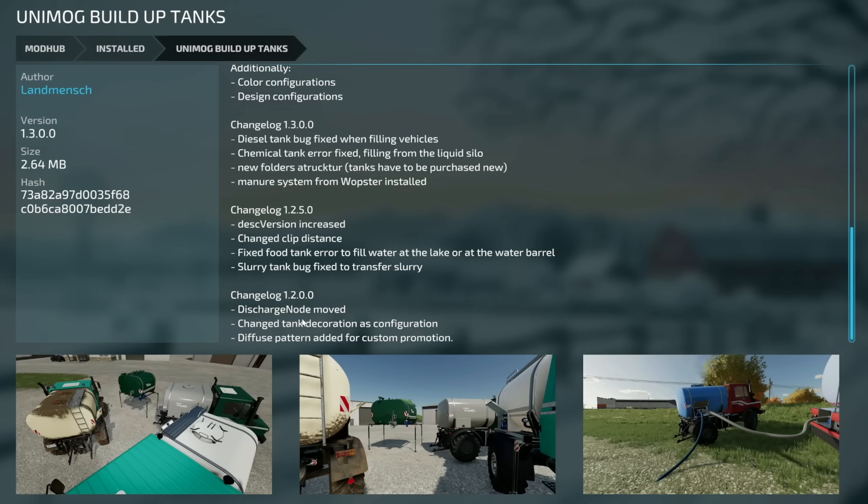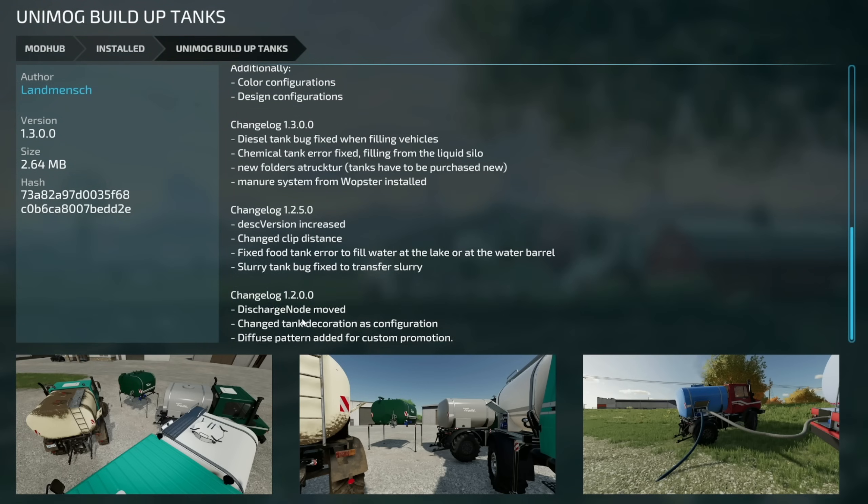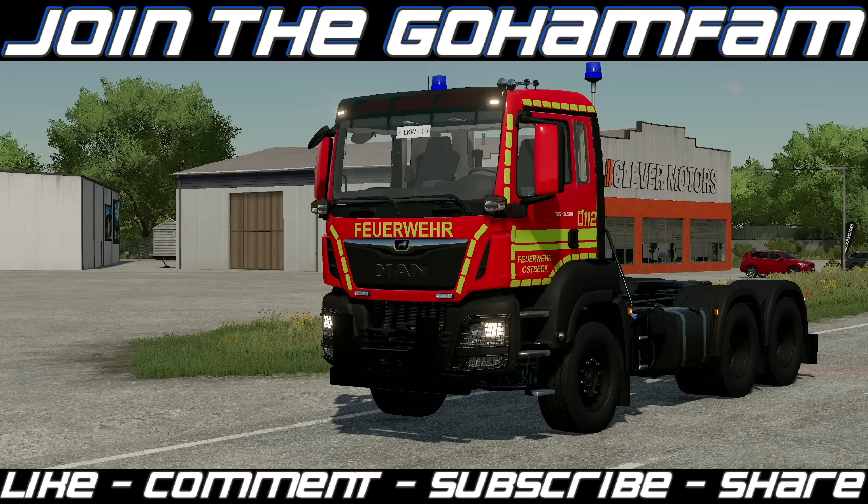We also have an update for PC players — the Unimog Build-Up Tanks version 1.3: diesel tank bug fixed when filling vehicles, chemical tank error fixed when filling from the liquid silo, new folders added, tanks have to be purchased new, and a manure system from Lobster's has been installed.